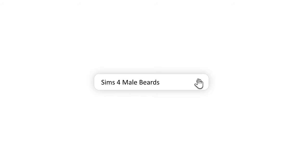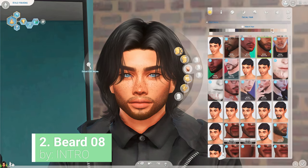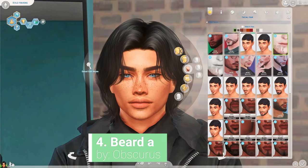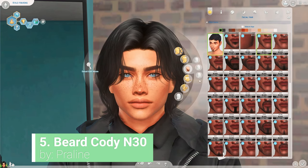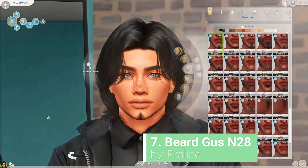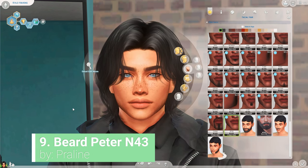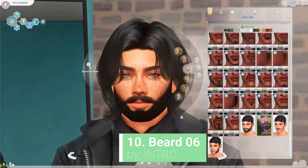Moving on to our male beards. I have a lot of really good alpha beards. I went on a downloading spree a few months ago and got a bunch of these. A lot of them are by Anto, or by Obscurus — I have a lot of things from Obscurus as well — and from Praline Sims. They have a really, really good beard collection which I link to, so you guys can just go ahead and download the whole beard collection. I also found this one that looks like a really big bushy beard. I feel like we never have any of these for Alpha CC, so I was really happy I found that for my old men.